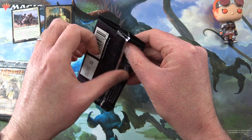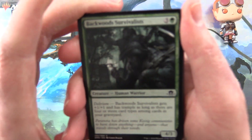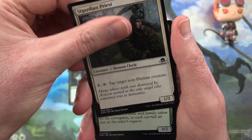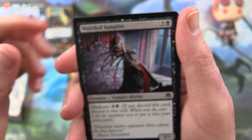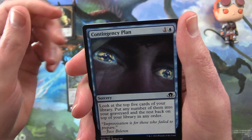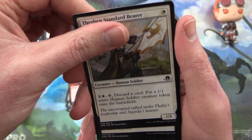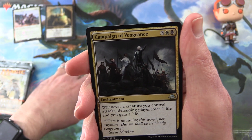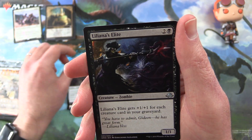Onward to Eldritch Moon. I think is Liliana in this one? That would be pretty cool. We get Backwoods Survivalists, Sigardian Priest, Woodland Patrol, Weirded Vampire — Vampire Horror, that is pretty weird — It of the Horrid Swarm, that's also weird, Contingency Plan, Borrowed Hostility, Thraben's Standard Bearer, Cathar's Shield. And for the uncommons we have Campaign of Vengeance, Thirsting Axe, and Liliana's Elite.